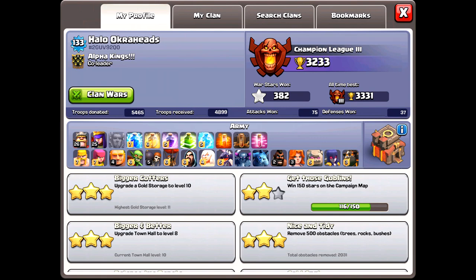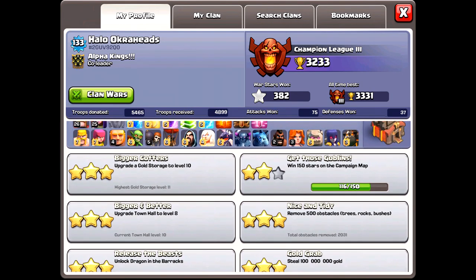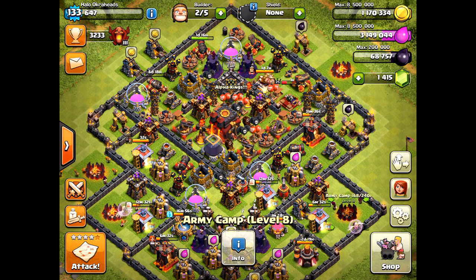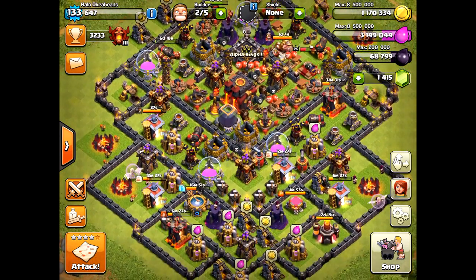Here's my base layout and my troops. I'm still working on my ground troops — going to get the Valkyries up, then the Witches, and then I can actually do ground attacks at Town Hall 10. I still have low heroes and it's tough to get dark elixir, especially because I have a lot of dark elixir troops to upgrade, so I have to decide between upgrading troops or heroes.